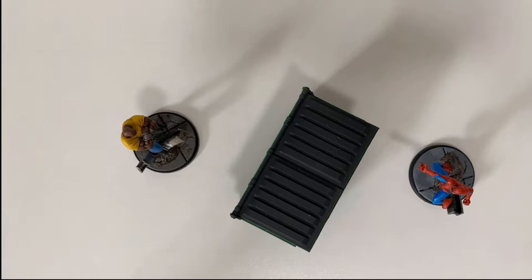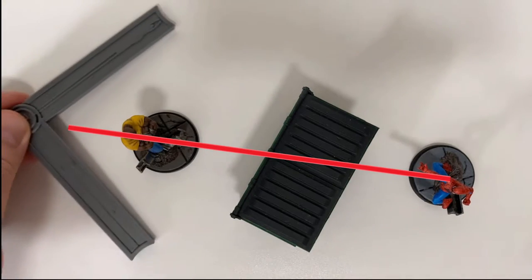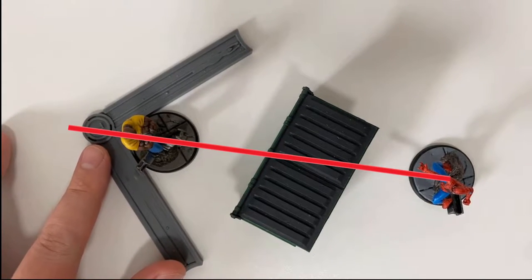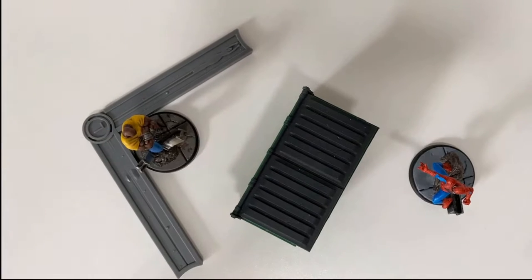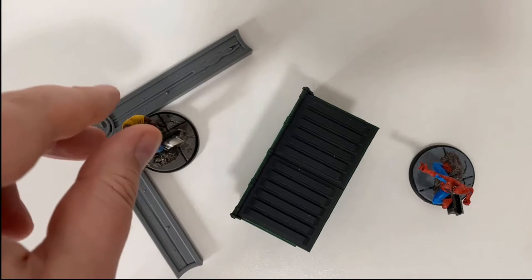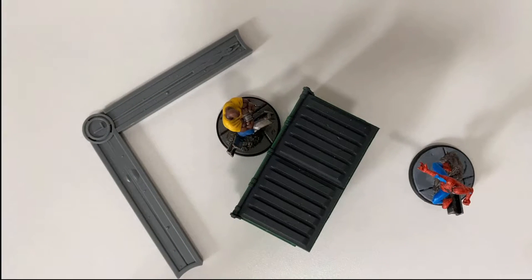Now we know how to throw away, it's easy to explain a push towards. Here we see Spider-Man using Web Line against Luke Cage. We draw the same line from the centre of each character's base, bend a movement tool to 90 degrees, but this time place it at the opposite side of Luke's base, ensuring the pivot point passes through our imaginary line. We can then move Luke in any direction that does not cross either arm of the movement tool, and the character must be pushed the full distance, stopping if they collide with any characters or terrain.